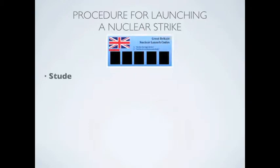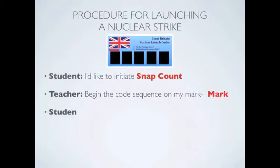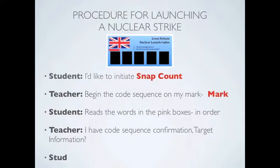The procedure for launching a nuclear strike will follow this sequence. Student: We want to initiate snap count. Teacher: Begin the code sequence on my mark. Mark. Student: Alpha. Bravo. Charlie. Victor.